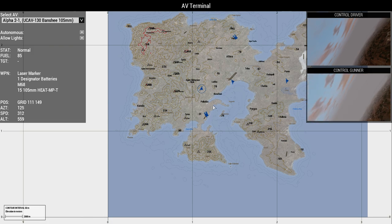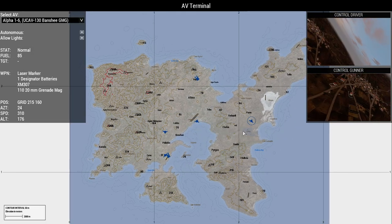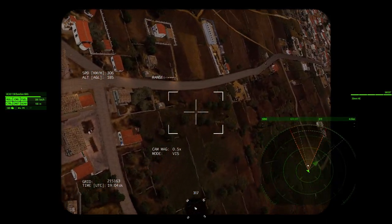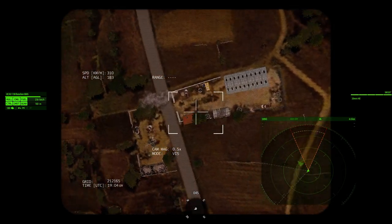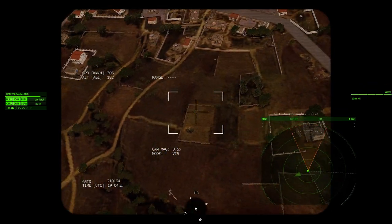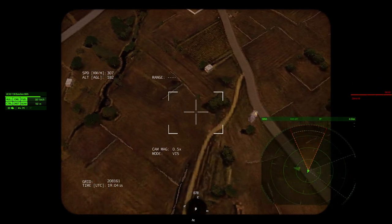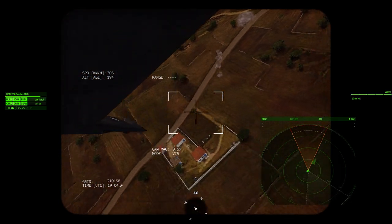Next up, we've got our GMG version. This has a 20mm automatic GMG on it. Bit of dispersion, just due to the fly speed, but what can you do? If you can figure out where it's going to land, you can do some suppression with the thing.